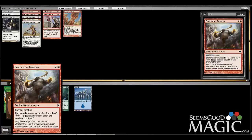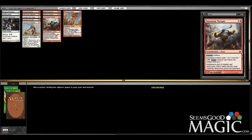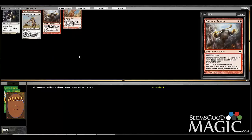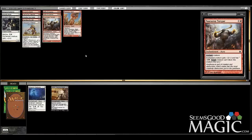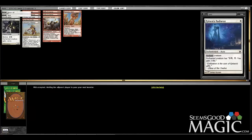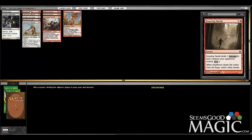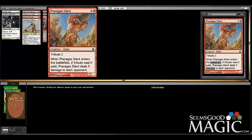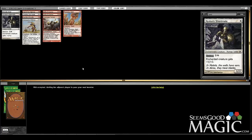We wheel Fearsome Temper and that makes me extremely happy. I think this card is very strong — it's one of the key cards for this strategy. That 'target creature can't block this creature this turn' ability is extremely strong. Cut the white, cut the Radiances — we're not going to play them. I would prefer to not play the Felhide Giant if possible, but I will if we're short on playables.